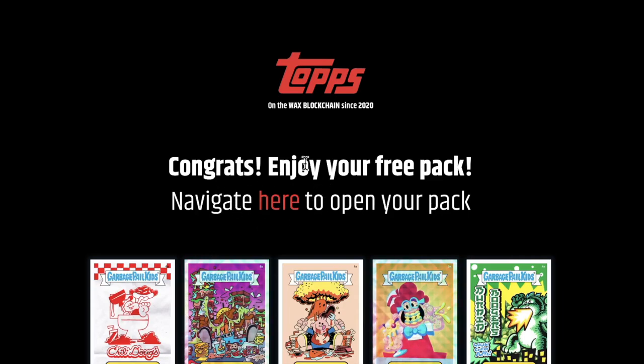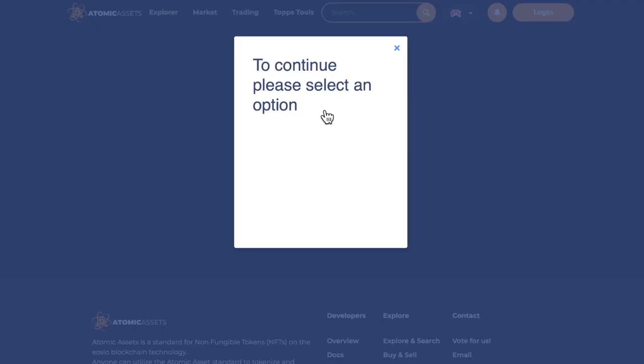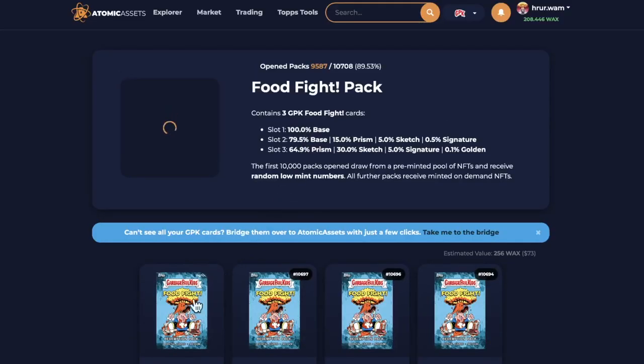Here we go. We'll navigate here to open up your packs — we are going to open up four digital packs today. Let's log in with our WAX account. And there are our four packs right there. Let's get these open and see what we get inside.